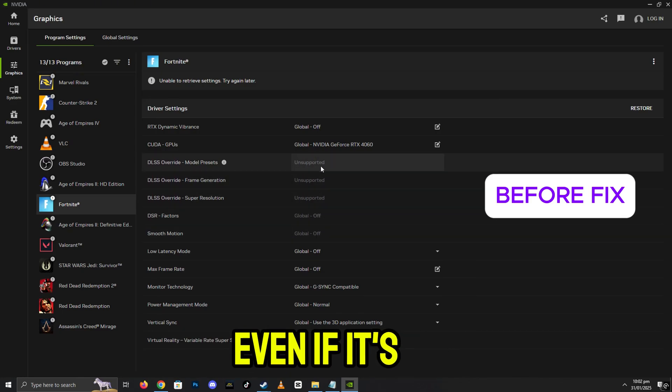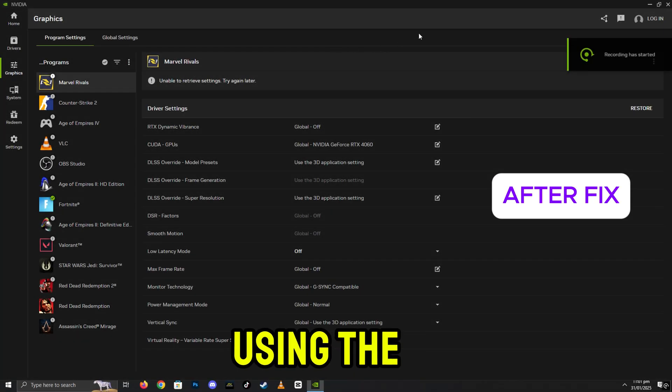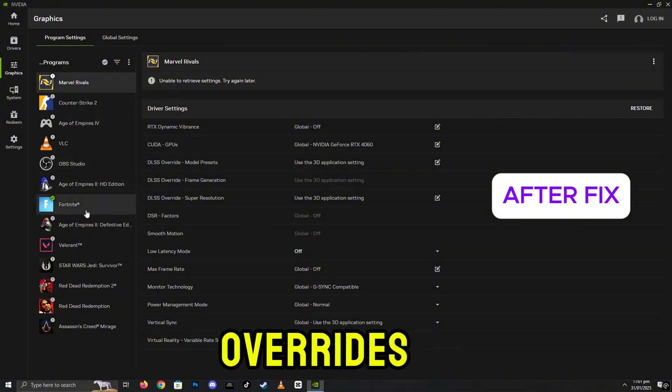Want to enable DLSS in any game, even if it's not officially supported? With the latest NVIDIA update, you can now force DLSS using the DLSS Override option in the NVIDIA app. But many users don't see this option. So in this video, I'll show you how to unlock DLSS Override step by step.